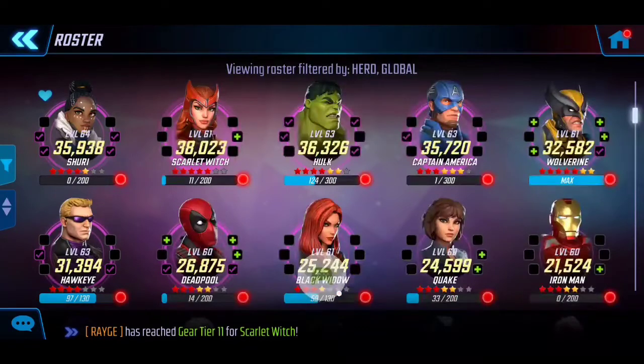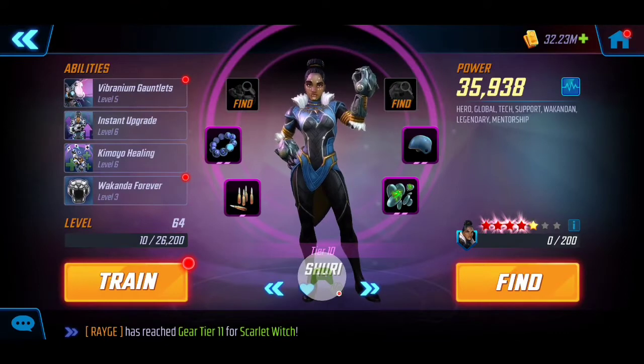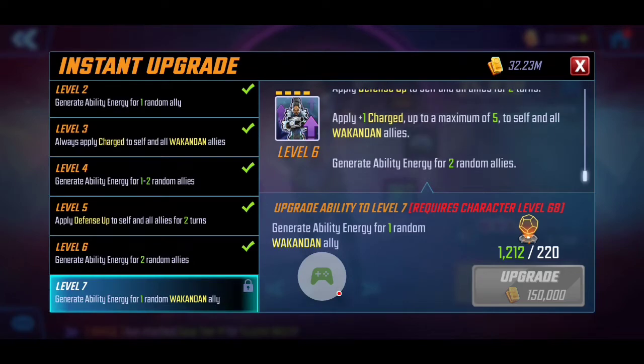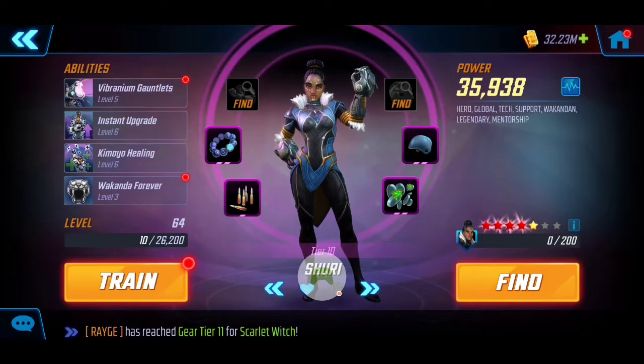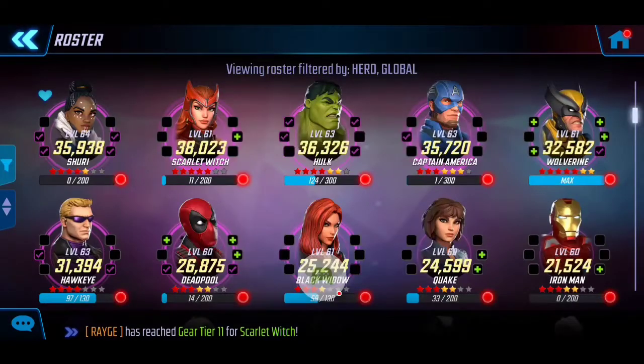Let me jump right into my roster and show you who I utilize. First and foremost, it's going to be very key to have Shuri here — especially with a lower power team like myself — you're going to need someone that provides sustainability as well as energy generation. I have Shuri at 35k tier 10, and she's mainly utilized to apply defense up at the start of turns, provide sustainability, and her special also supplements energy to everyone.